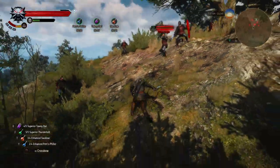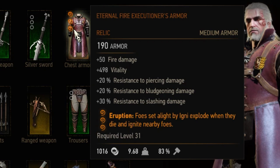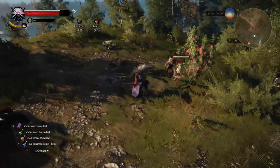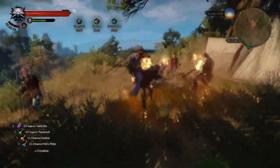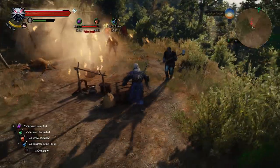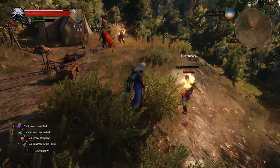The last Igni-improving armor enchantment is the level 3 Eruption. Foes set alight by Igni explode when they die and ignite nearby foes. While Ignition is helpful from the beginning of a fight, Eruption is most helpful at the end when enemies are low on health and likely to explode. Remember, enemies only explode when they die from the effect of Igni — if you set them on fire and kill them with a sword, they won't explode.